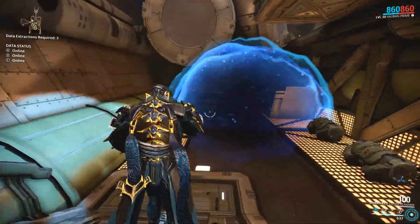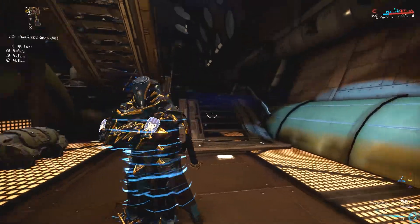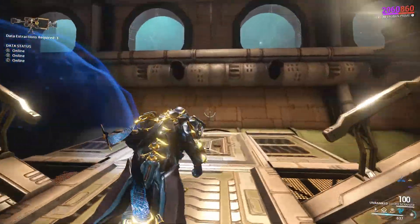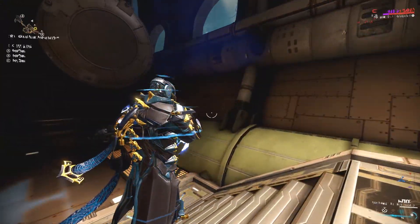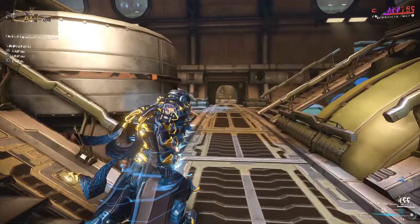Only upon entering the cloud will a magnetic proc trigger onto your Warframe. If you're unfamiliar with how the magnetic status proc affects your Warframe, coming in contact with the magnetic cloud will cause your HUD to be disrupted, all of your energy drained, and will stop your energy from recharging for 4 seconds.